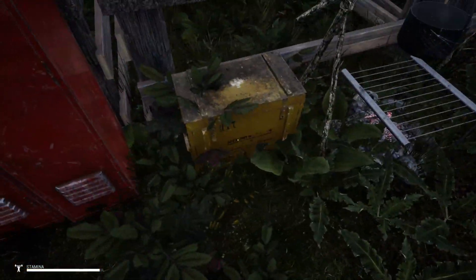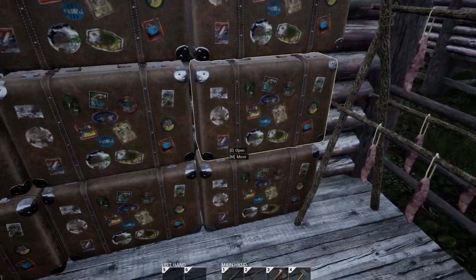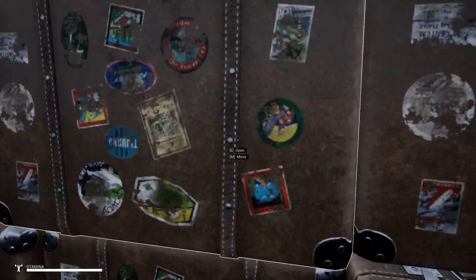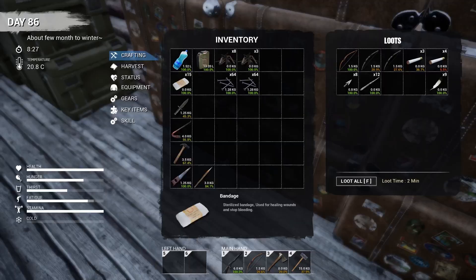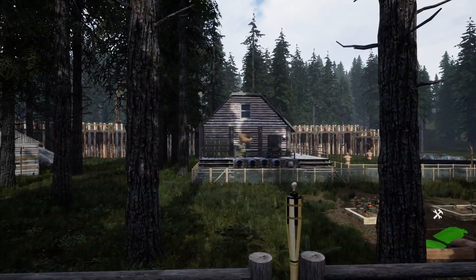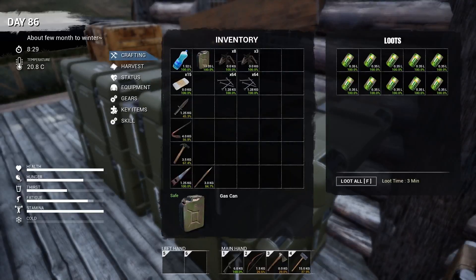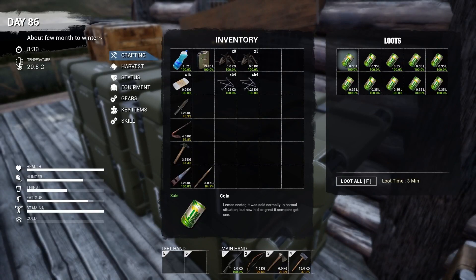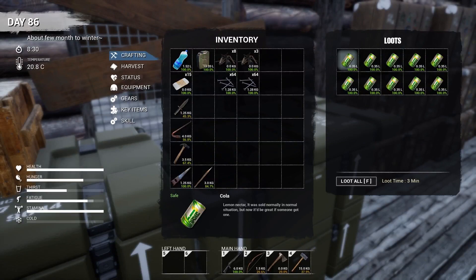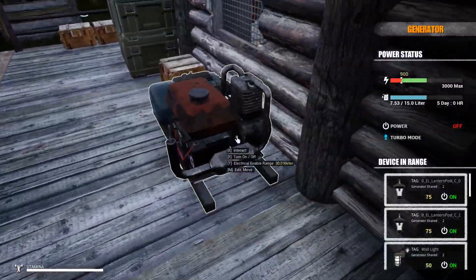We're going to need to get some more firewood at some point. I have all my matches in here. There's dried food — lots of it. We have batteries, rags, duct tape, sewing kits, arrows, lots of salt, and even more alcohol. I filled the locker full of alcohol and ran out of space, so I'm starting to put some in here. These food items don't go bad — they're always 100%. Definitely store the green ones; the red ones degrade so just drink those.